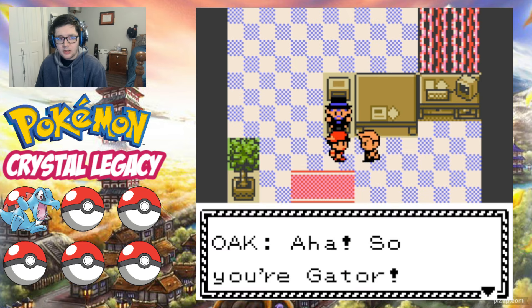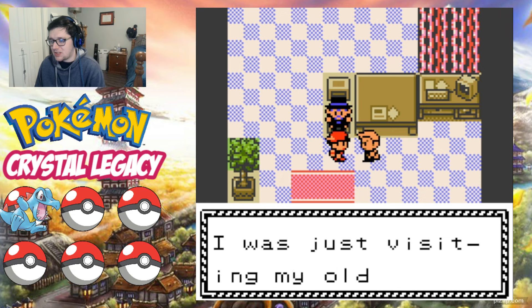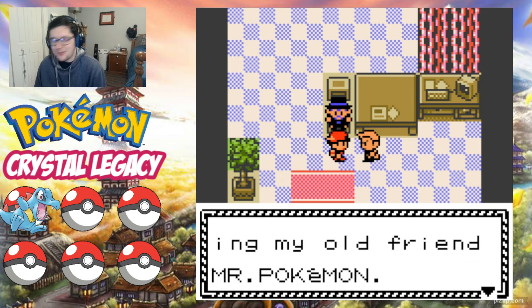It's good to know Professor Oak has friends — he's stuck in that lab all day. Green, Blue, Yellow of course, but yeah, it's good to know he gets out. 'You're Gator? I'm Oak, a Pokemon researcher. I was just visiting my old friend Mr. Pokemon.' I love how his name is literally Mr. Pokemon — he doesn't have a first name or a last name, he's just Mr. Pokemon. It's like a joke name that's literally his name. I always love that — it's got such charm.